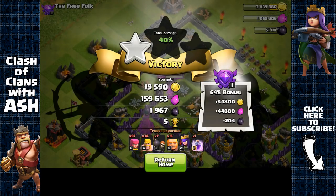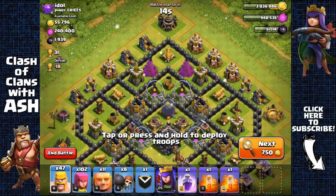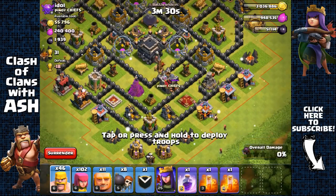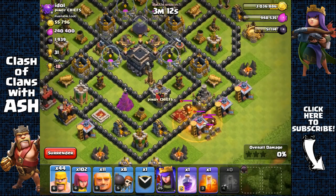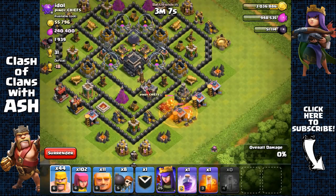Got over 2000 dark elixir with the bonus - nice. Around 2000 dark elixir in this next base. The clan castle is down here - let's check if there's anything inside. Yep, we have giants inside and a few skeleton traps as well. Let's pull them all out and clump them together. We'll use a poison spell to get rid of the giants and skeleton traps because I don't want to waste too many barbarians and archers.